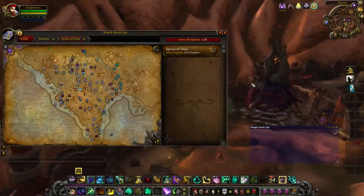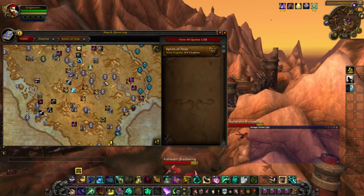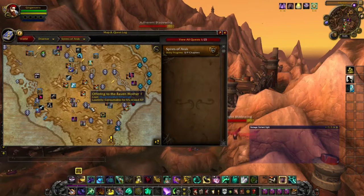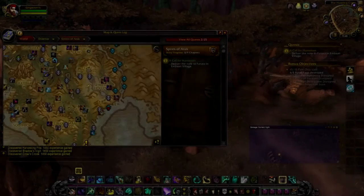Now that you're in Spires, turn in that little quest and open your map. There are these little Offerings to the Raven Mother — about five or six of them. You're going to pick those up and save them, because they give you rested XP. There's no level requirement, so technically you can use those once you're level 99 to give you about 20 to 25 percent of rested XP in 99, letting you push to 100 a lot faster.